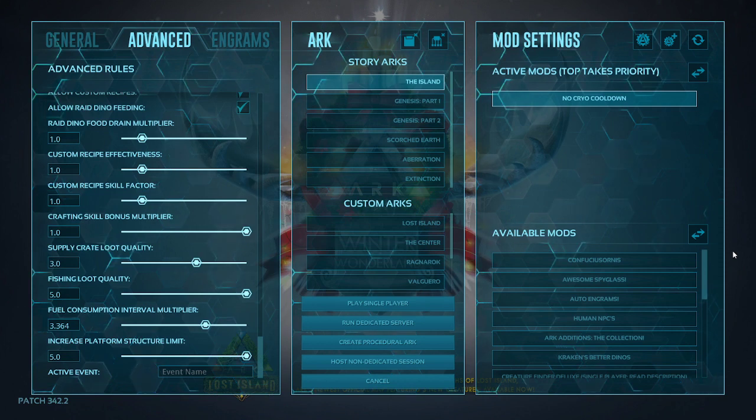Xbox players, I'm sorry — I don't have a way for you to do this. The one mod we're using for good single player settings on PC is 'No Cryo Cooldown.' This is because we have it set to PvP, and on PvP your cryo pod takes about 7 minutes before you can throw out another one. With this mod, there's no cooldown — you can just keep throwing them out.